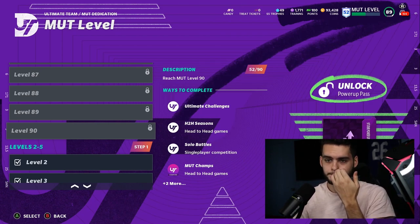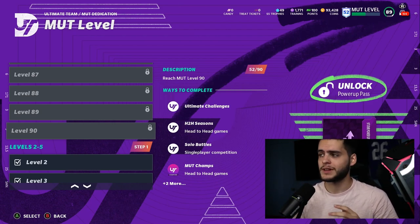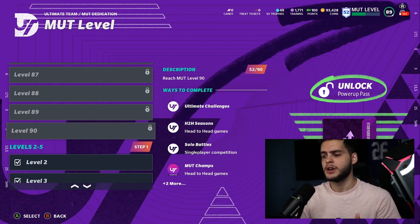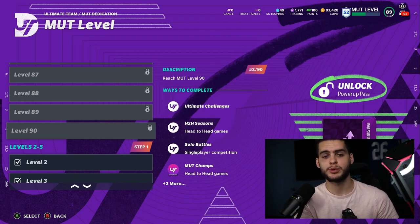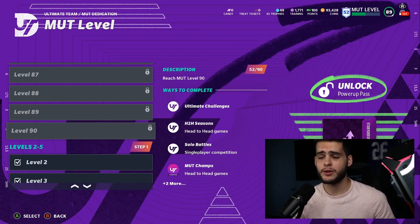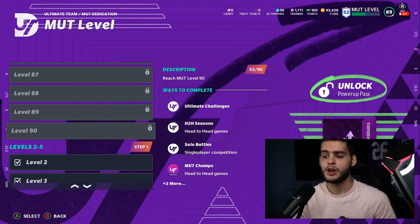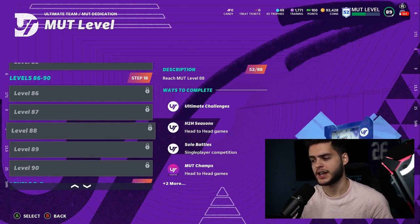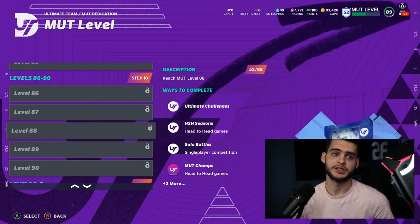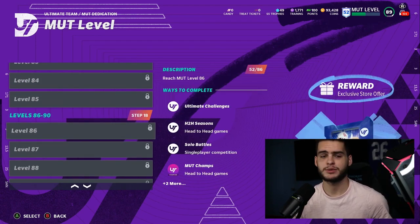I'm excited for the Series 6 update. If you're still doing the level grind, you're going to get a 98 power pass and potentially a 99 overall power pass, which is super important for building your team. A 99 overall means you can get any card in the game. You'll also get 45,000 coins, and potentially a legend fantasy pack or an ultimate legend fantasy pack.